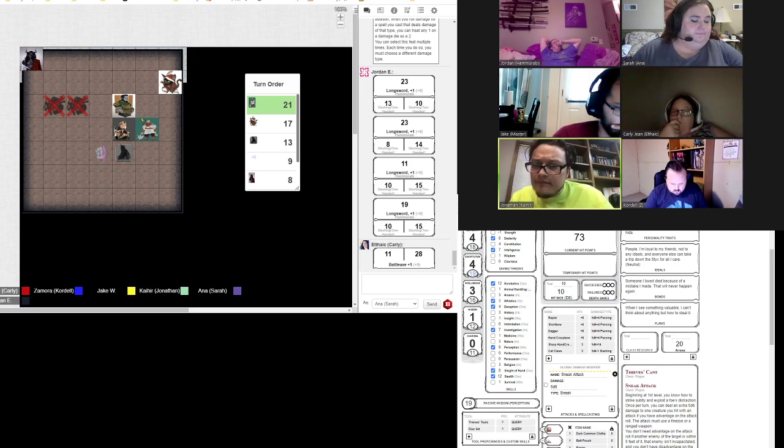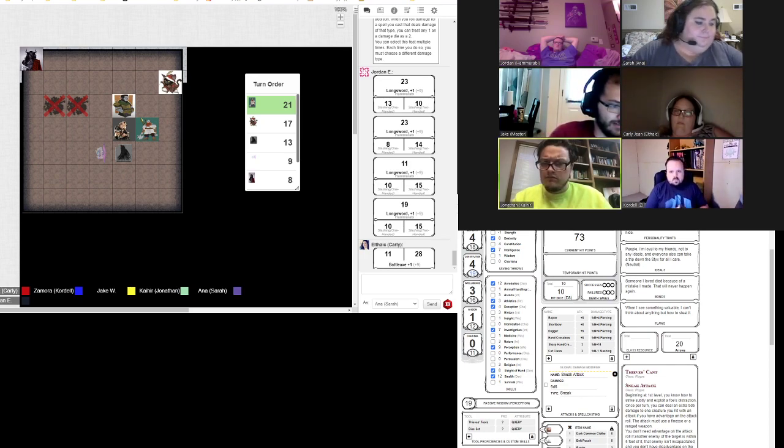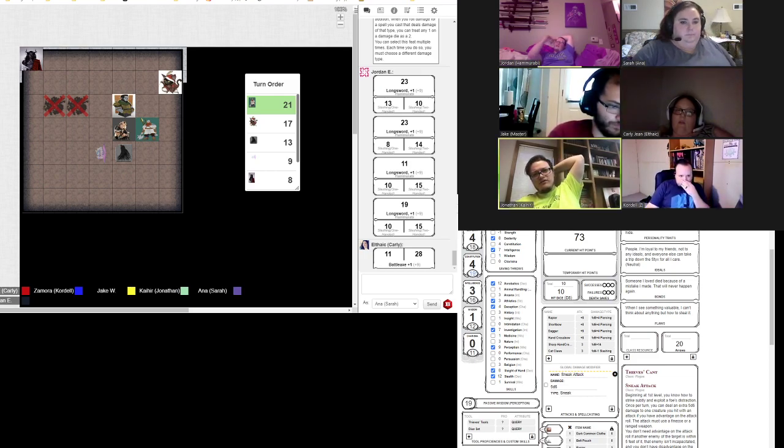It can't willingly move within 30 feet of me. Oh — he took damage, so it is no longer turned. It says if the creature fails, it is turned for one minute or until it takes any damage. Why did it take damage? Because I whacked it. I was mad.